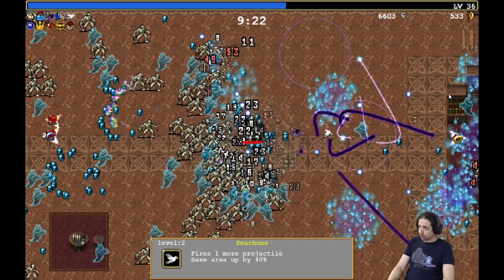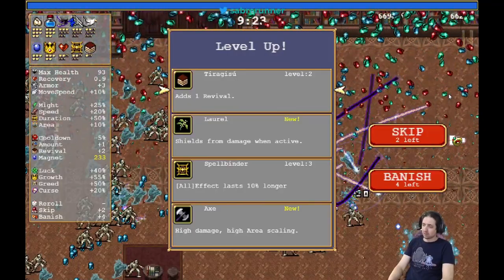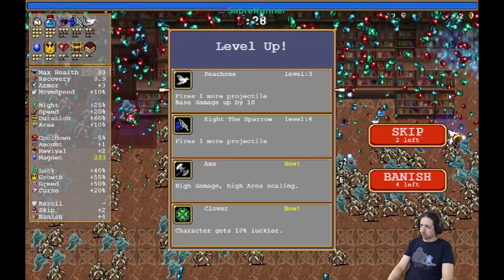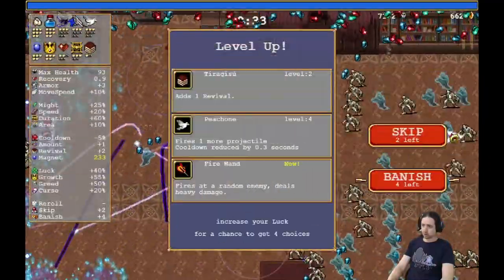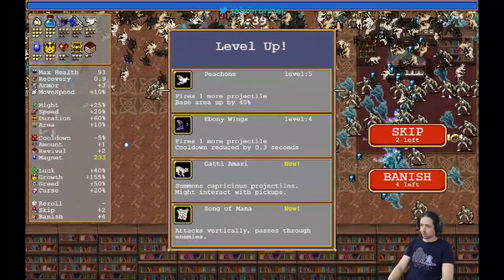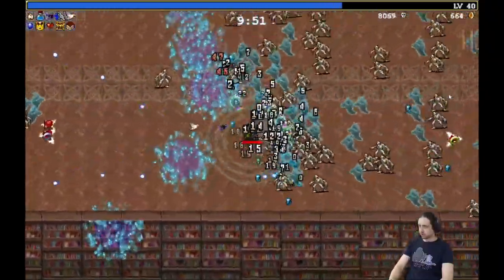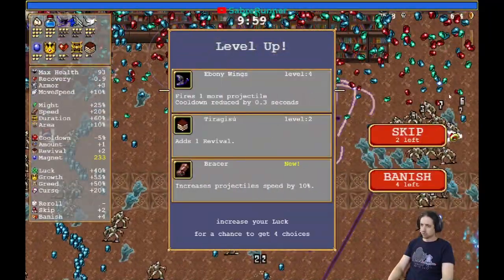Why the hell didn't you evolve my stuff? More effects. Birds first, because we already have both of them. But here's a bird — more bird.